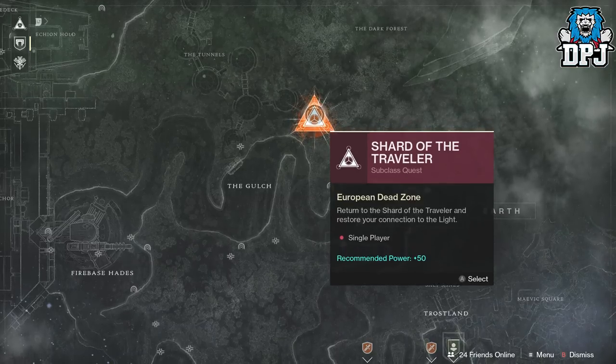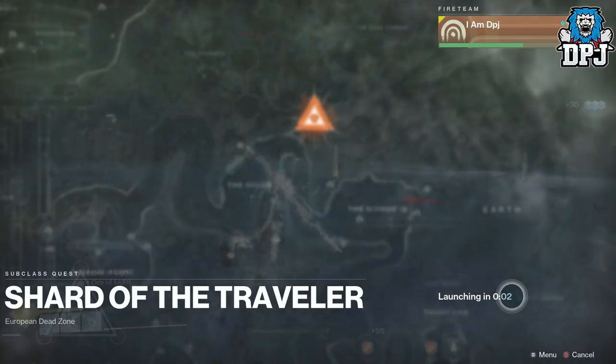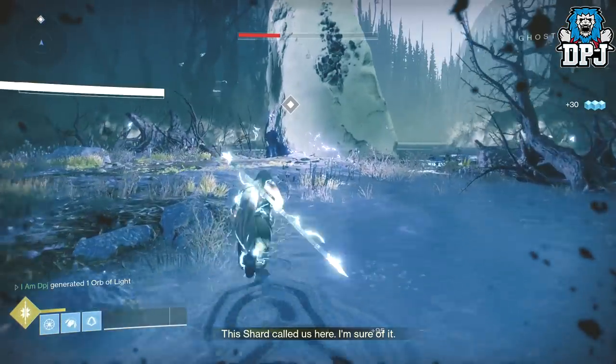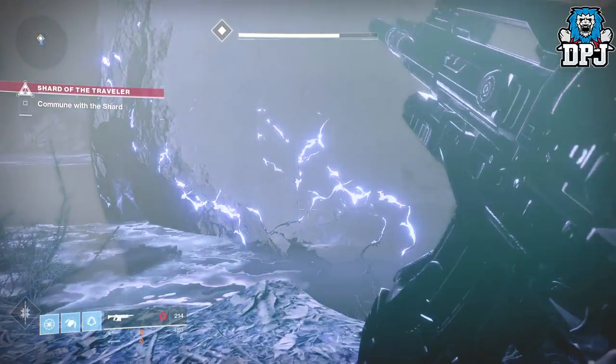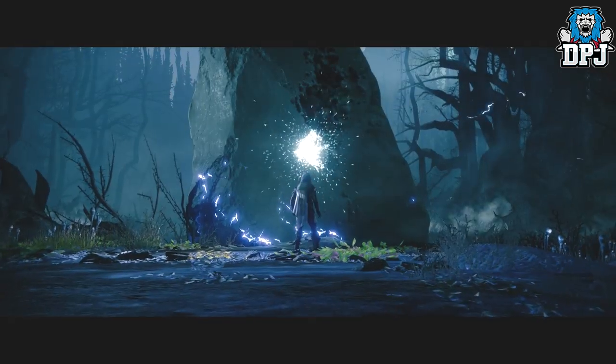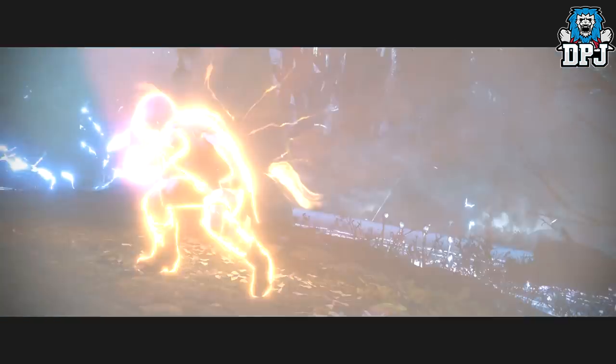Load that up — it's called the Shard of the Traveler, and it's a subclass quest. This is actually where you visit the dark forest, for those who've been keeping up with the gameplay videos. Within this mission we enter into the dark forest — I won't spoil what happens inside as it's pretty epic — but at the end of the mission you gain back your light and subclass ability and get to rain havoc on a ton of enemies.